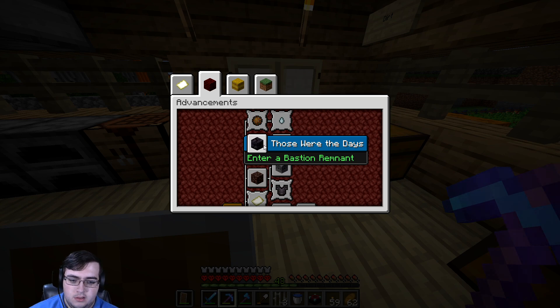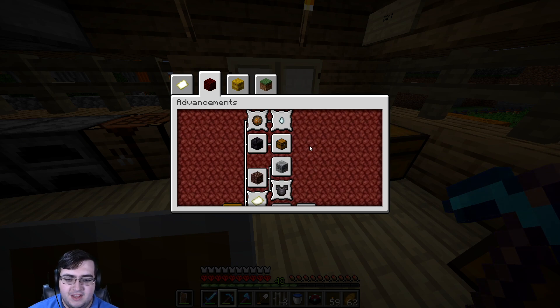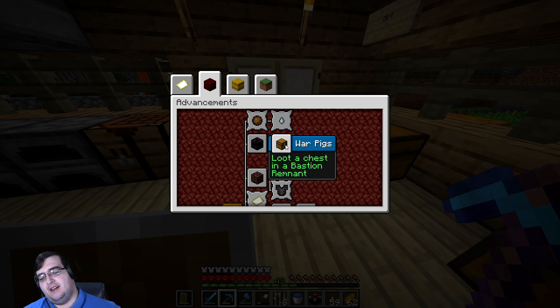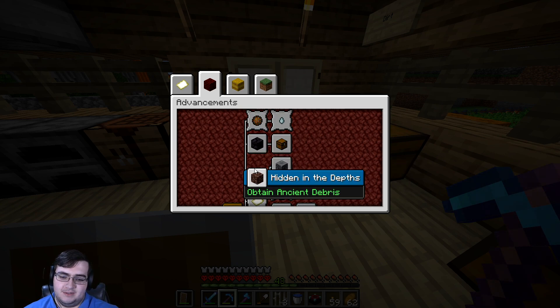It's the Bastion Remnant - that's a new one. Another thing I learned from videos I watched is that piglins will aggro if you open any kind of chest - a regular chest, inner chest, shulker box. The only things they don't aggro for are dispensers or hoppers. So that's just trying to get someone killed.